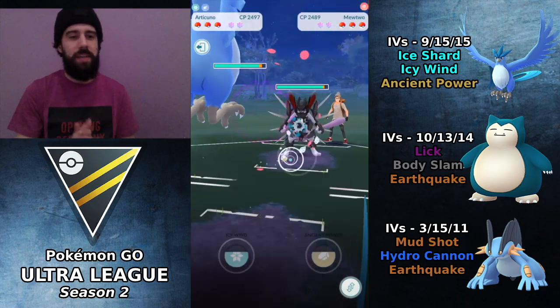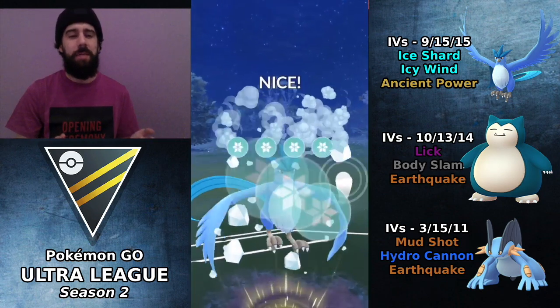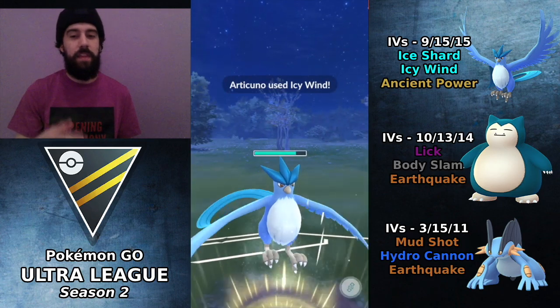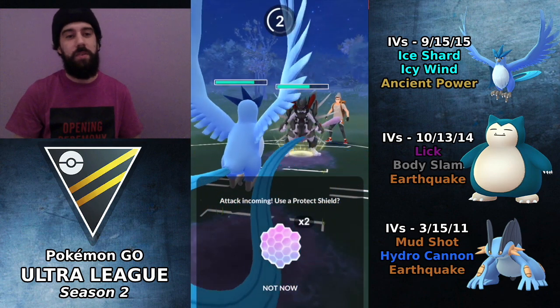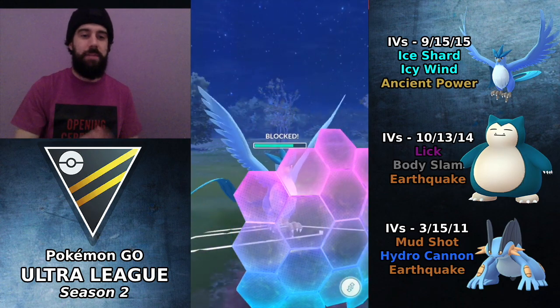This is a pretty good matchup — it goes both ways. It could be good for Articuno especially if they're not running Rock Slide. Most of them are running Dynamic Punch, but it will require us to use more shields than the Mewtwo in order to win. As you can see here we do get off the Icy Wind first, which is going to allow us to face reduced damage on the side strike.